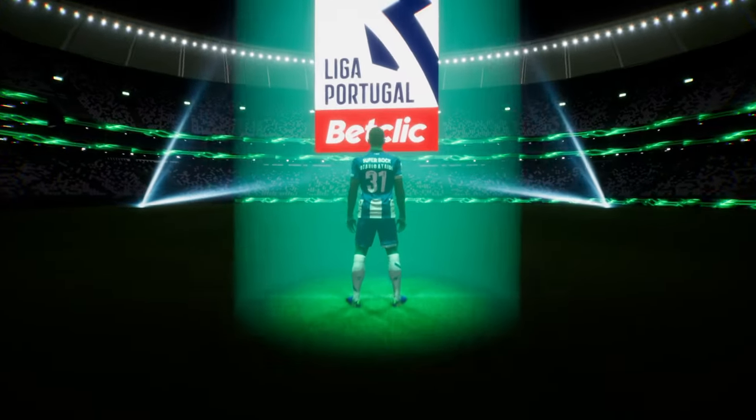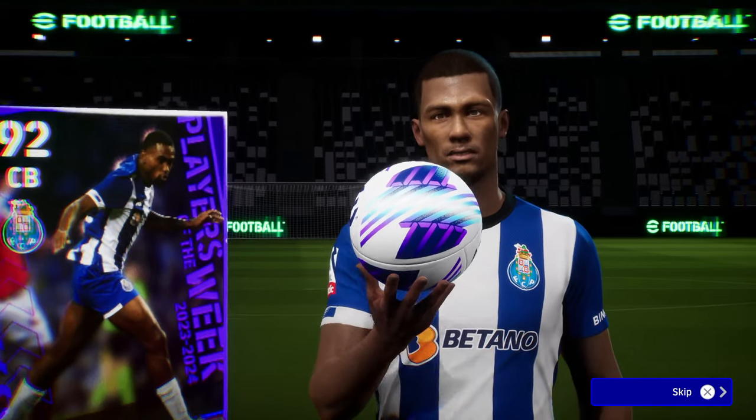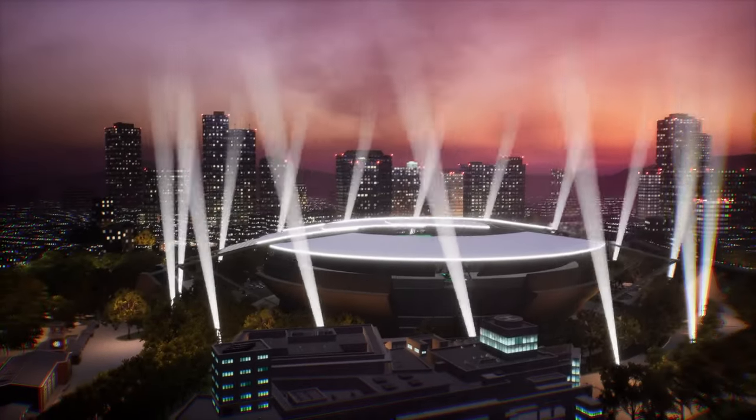Who do we get? Oh my God — we get Otavio at the back. For a road to glory he's not going to be too bad, I suppose. But holy moly — that's a bad, bad two cards. You don't get a free spin at this, so this is our last chance. And you can't clear this agent either — so that is a bit of a pain.